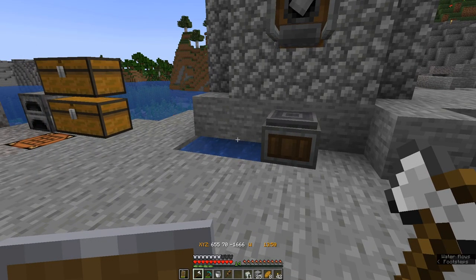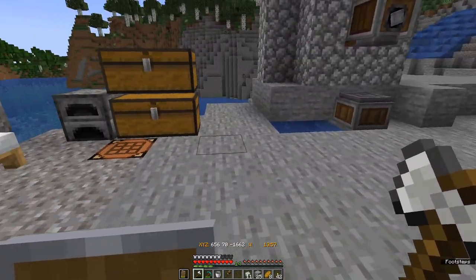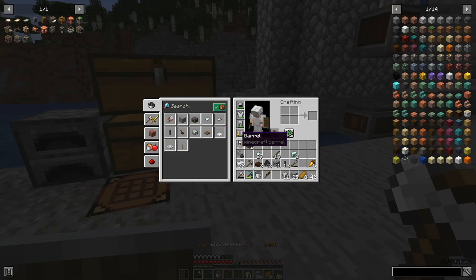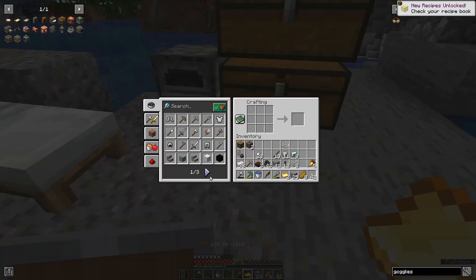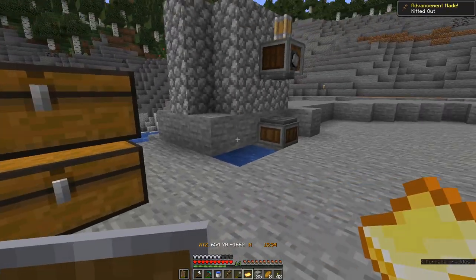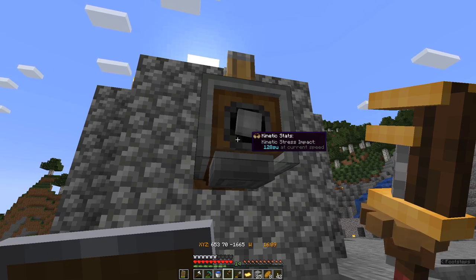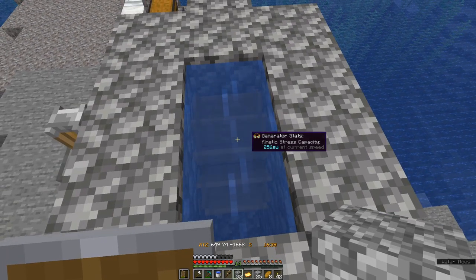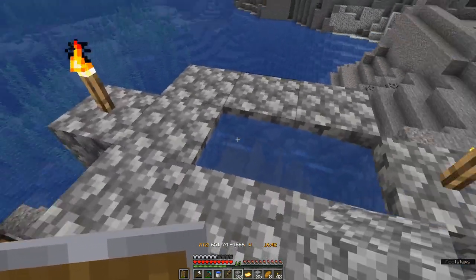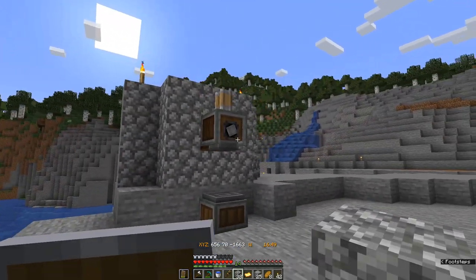To see the stress units we're generating and how much we need, I'm going to go ahead and make some goggles. The goggles are the Create mod item that lets you inspect all these Create machines and see stats about them. The goggles are two pieces of glass, a golden sheet, and a string. With the goggles on, we can look at this press and see that at its current speed it takes 128 stress units. The water wheel is generating 256 stress units and we're using half of that, so to run all the machines we want today we're going to need more.